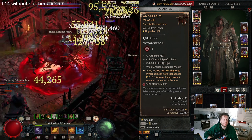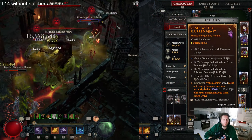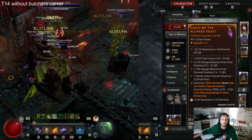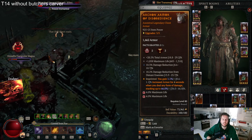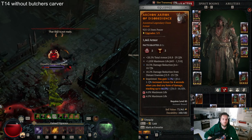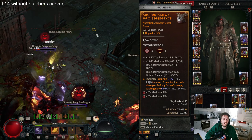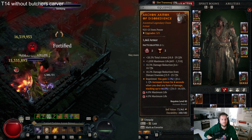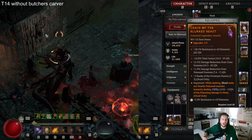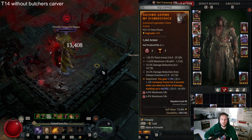For the armor slot, I have the Aspect of Disobedience. But if I find another amulet with armor while in Werewolf form, I will switch out Aspect of Disobedience and replace it with the Aspect of Might, because we weave in a basic attack to get our Maul and life from our passive skill. If you have an amulet with armor while in Werewolf form, take the Aspect of Might; otherwise use Aspect of Disobedience as we reach the armor cap with it.